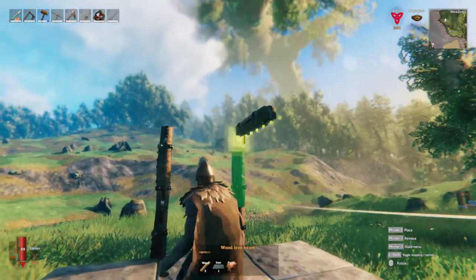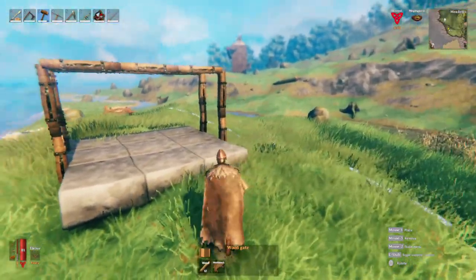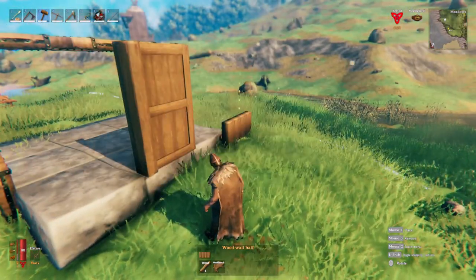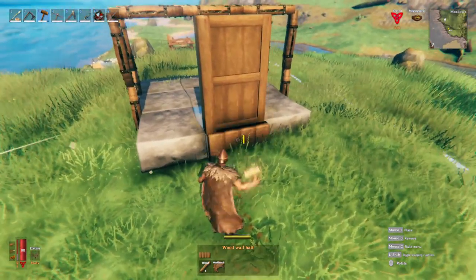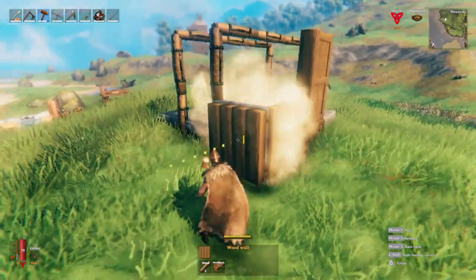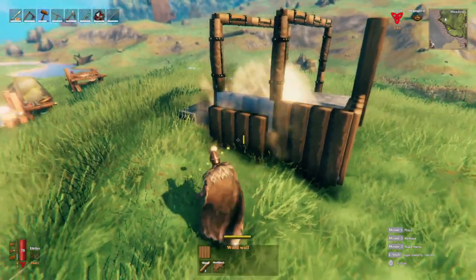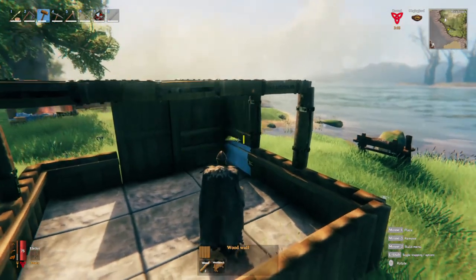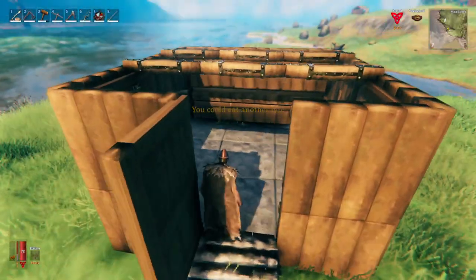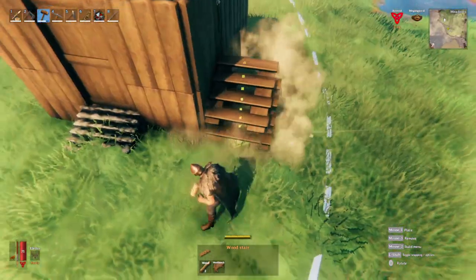We are then going to do horizontal wood beams and connect the two sides with three wood beams. After you have the beams up, those are going to be the sides of our building, so I'm going to place a gate on wherever I want the front of the building to be. To cover the stone underneath it, I'm just going to place a half wood wall down there, and then go around the whole building with wooden walls all the way to the bottom of the stone. Then we will do a second row of walls all the way around. To the right of the door on the side of the wall, we are going to add in our stair pieces.